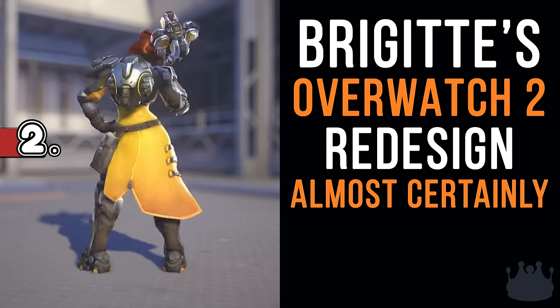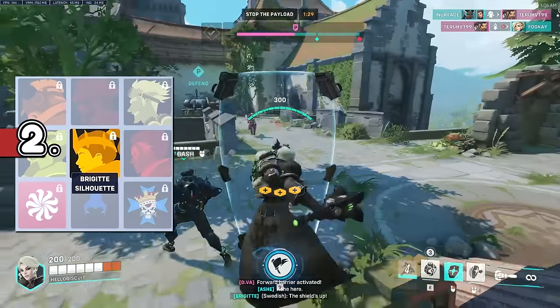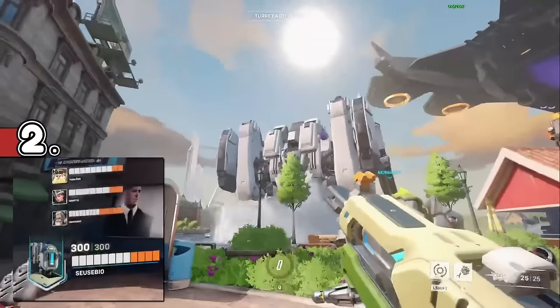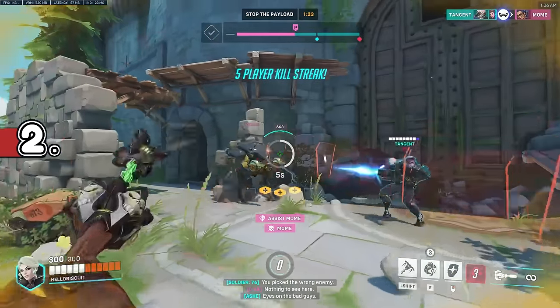Brigitte's Overwatch 2 redesign almost certainly had a crown originally that was scrapped, as seen in her Ice Queen epic. A crown could also be seen in her silhouette profile icon until it was removed in an update, and in an old PvE screenshot, the crown itself appears to be modelled after Reinhardt.